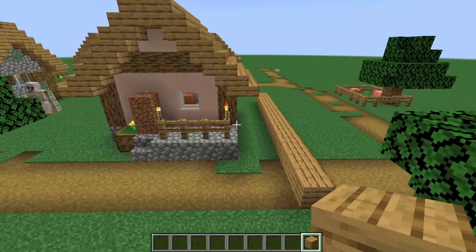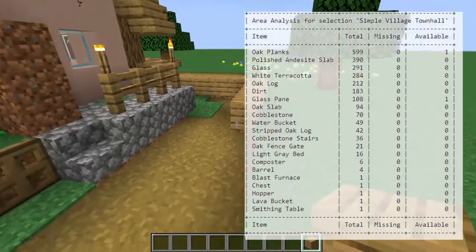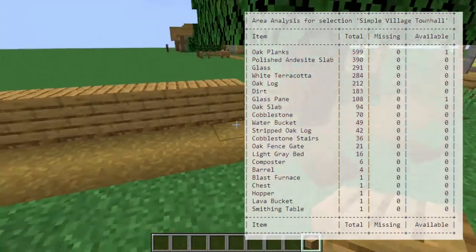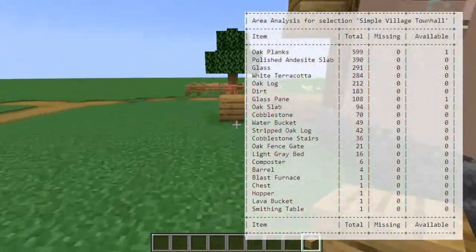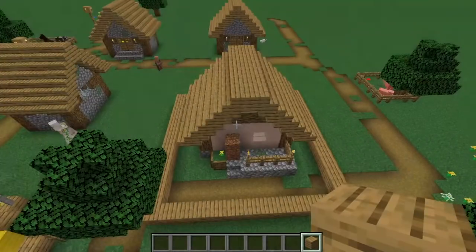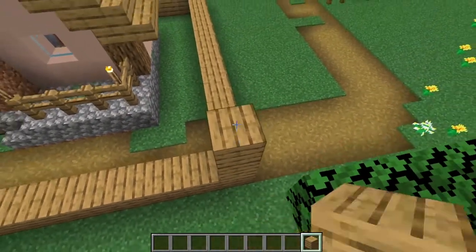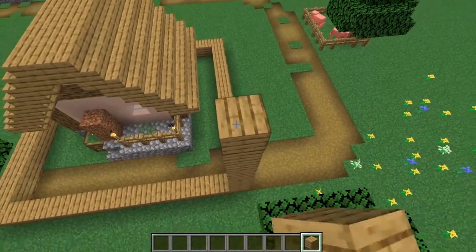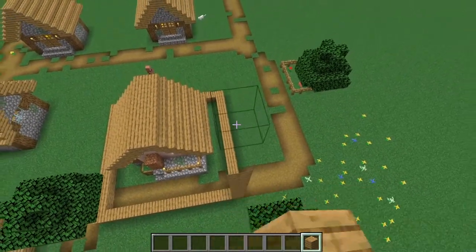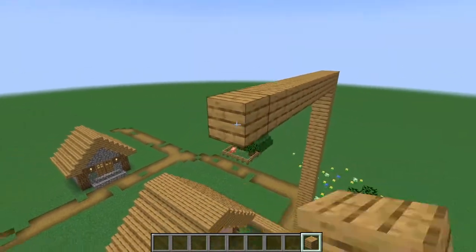We will start off with just a 13x13 square just to make sure the placement of the building is where we want it to be. If you want to build this exact building, these are the blocks you will need. With that square we are now going to go straight up 15 blocks for a total height of 16. The wiki says we will only need 13, so we are going to play it safe and go just a couple higher. Then we'll do the same 13x13 square at the top.